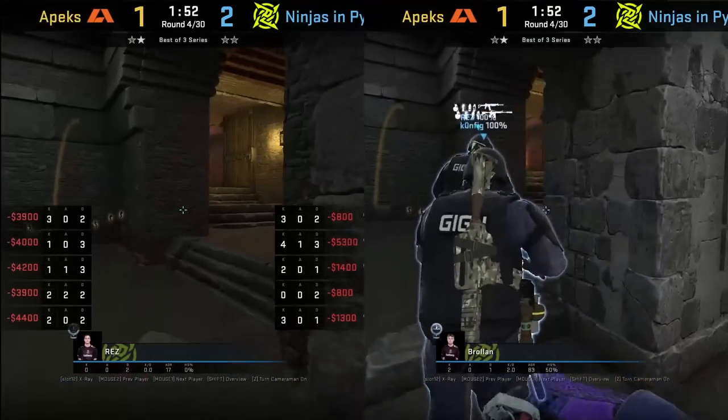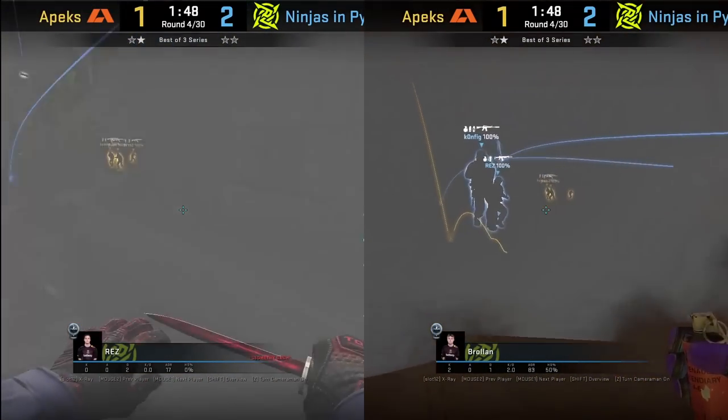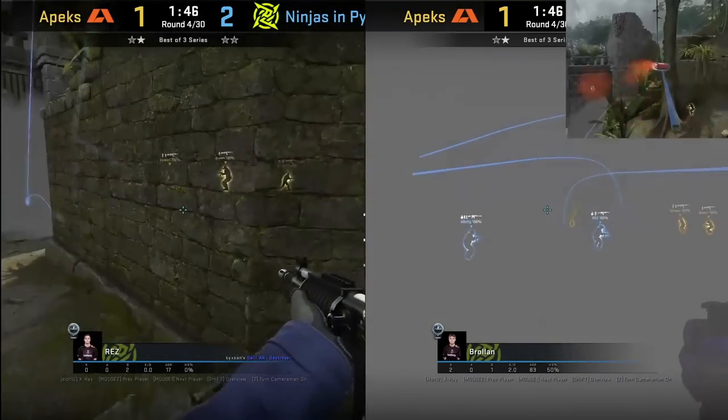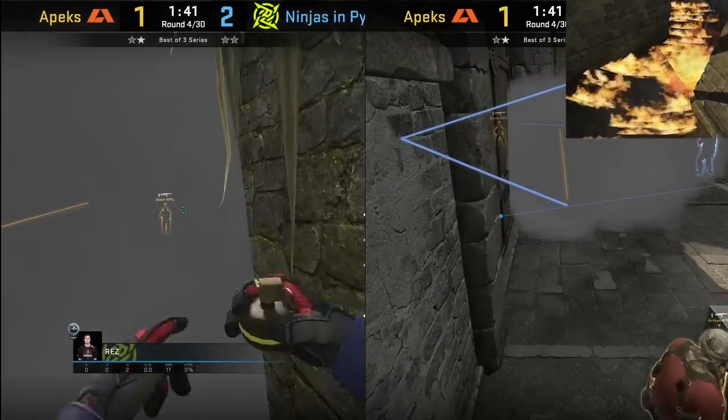Check out this NIP CT setup mid — they have three players mid and use standard utility, with Blowing throwing a deep Molotov. Rez actually pushes through his own smoke and peeks behind his Molotov.